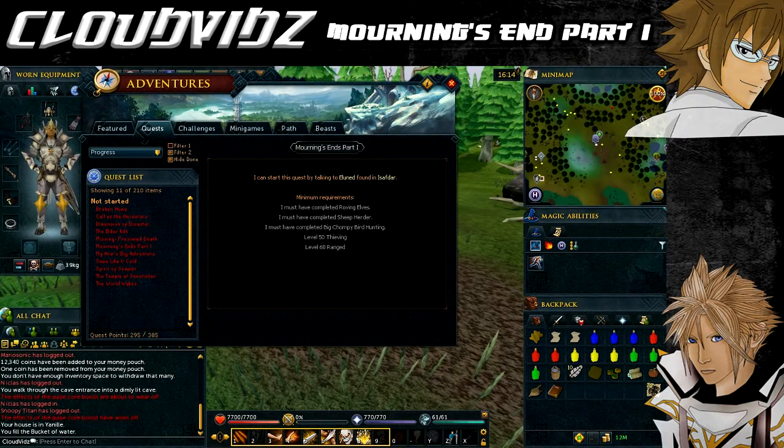Welcome to this guide on the Morning's End Part One quest. For this quest you need the following requirements: you need to have completed Big Chompy Bird Hunting, Sheep Herder, and the Roving Elves quest. You'll also need level 60 Ranged and level 50 Thieving, and you'll need to be able to defeat a level 79 or 86 Mourner.